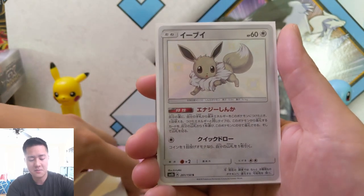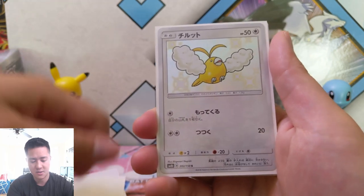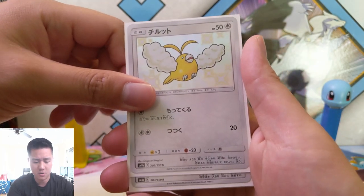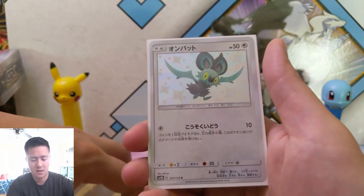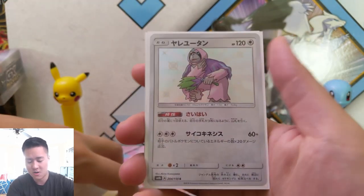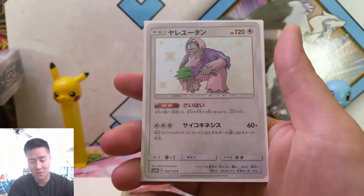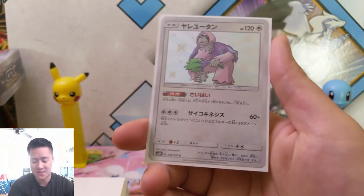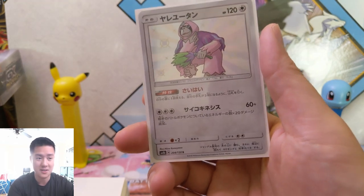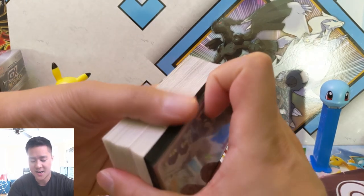Shiny Eevee — this one will definitely be popular, even though the shiny Eevee is not very impressive in my opinion. Swablu — cute. Noibat — kind of cute, and I do like the shiny version of that. Oranguru — I love that pink swag. This is another example of where Pokemon really missed out — this card would have been super sought after if they did this a year ago. And then Type Null to wrap up the non-GX shinies.